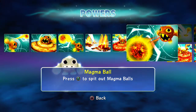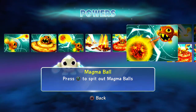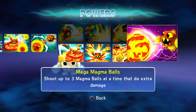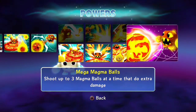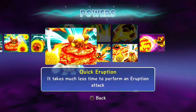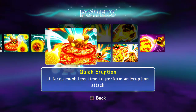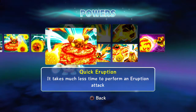Magma Ball — press triangle to spit out a magma ball. I barely use that one, pretty much always on the eruption. For me, with Eruptor in general, I always use the Volcano path — always my best choice if you want to really have fun with that character. He's been overpowered on that path since day one.